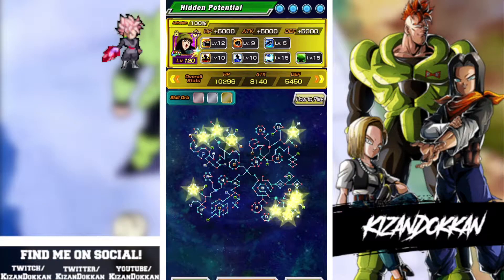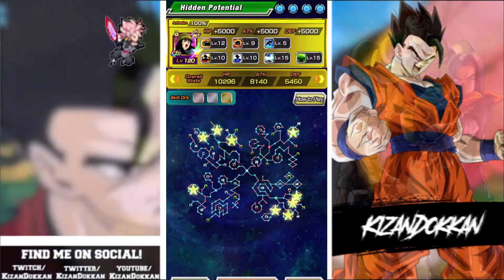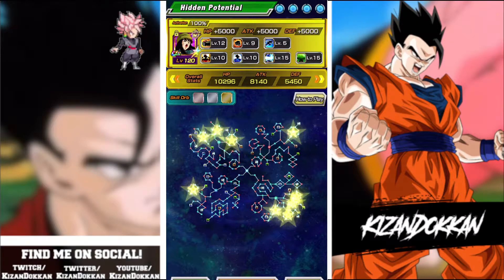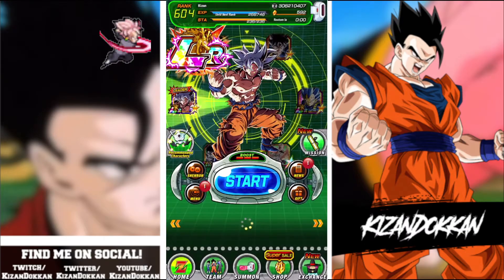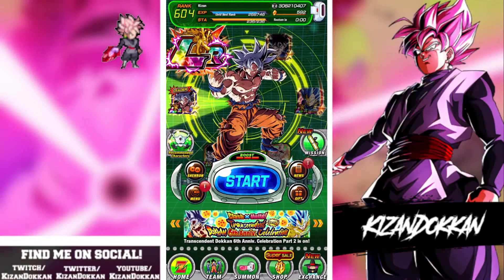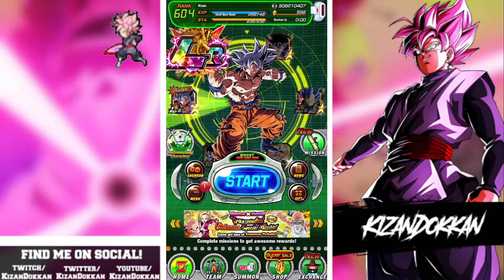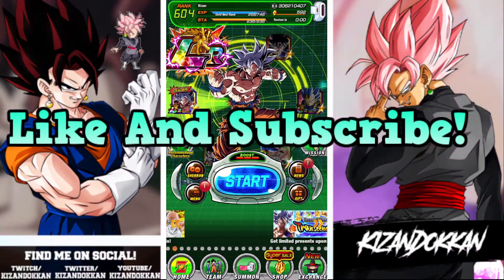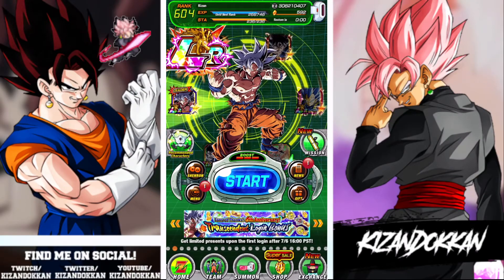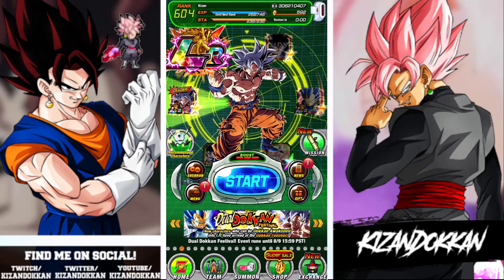For some really bad units, technically, you have that option. Anything else, you will go crit or full additionals depending on the unit type. But that is it, my dudes - I think I have covered everything. Hopefully you have learned a little bit from this if you are new to Dokkan. This is Kizan bouncing out. If you do like Dokkan content, don't forget to hit that like and subscribe button - we're trying to hit 400. Let's go! Bye.